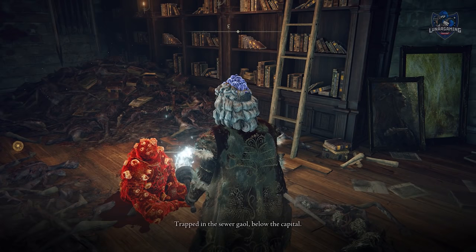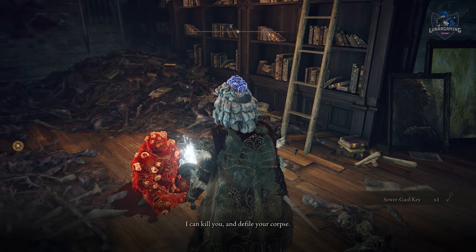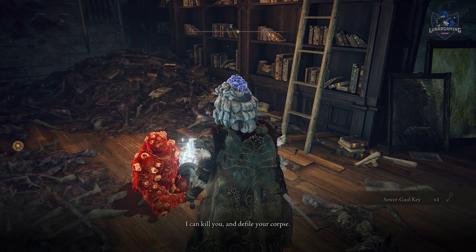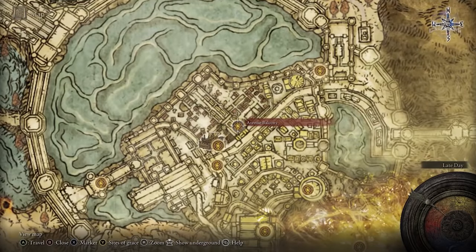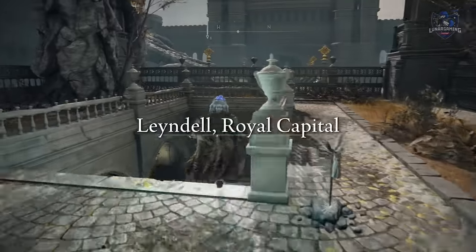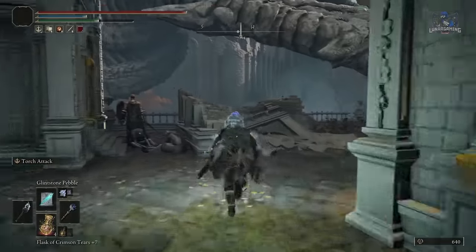After you get him his Seedbed Curse and speak with Dung Eater, he asks you to find his real body, which is located in a cell in the sewers of the capital. From the Avenue Balcony, go downstairs and jump down on the right-hand side to a well. You can follow this all the way to a grace point and continue from there to find him.